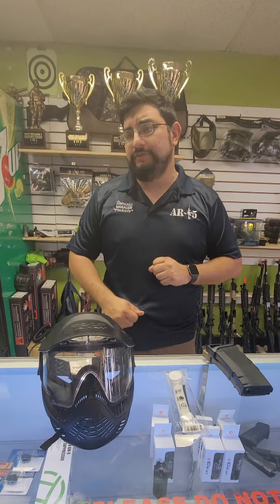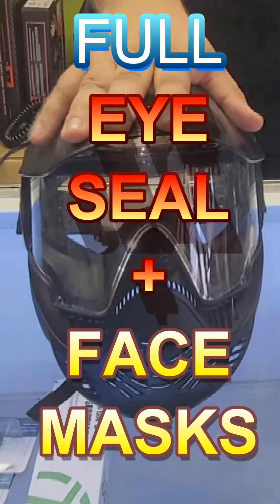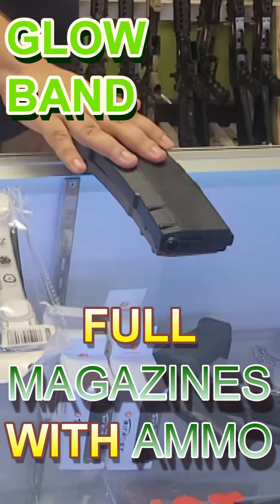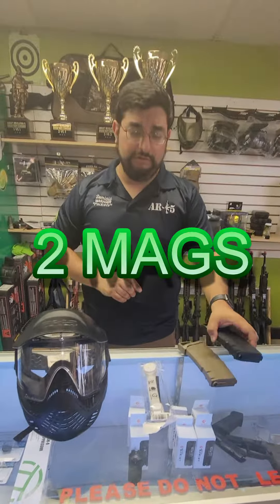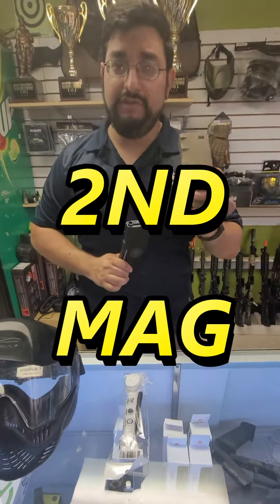If you're getting a rental here at Airsoft Revolution 15, make sure to come over to the counter on your right where you'll pick up your face mask, your glow band, and your magazines. You get a total of two mags, but you get one at a time. As soon as the first one runs out, come back to the counter and we'll get you a second magazine.